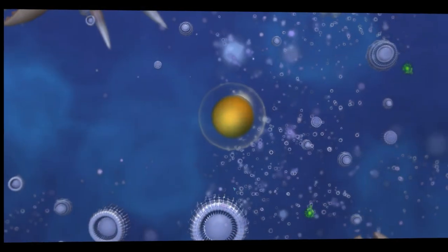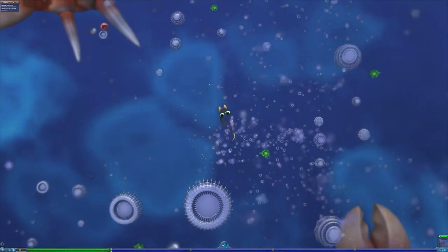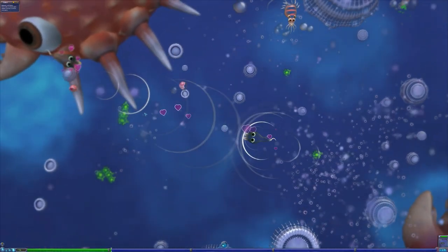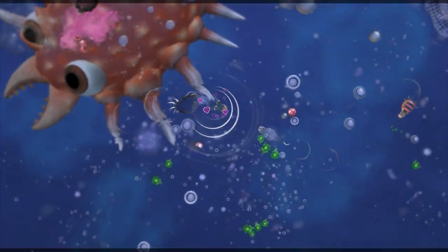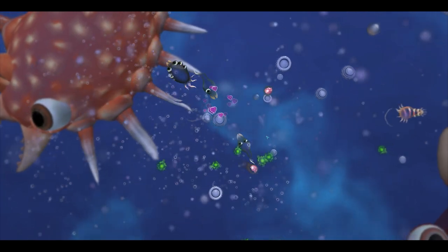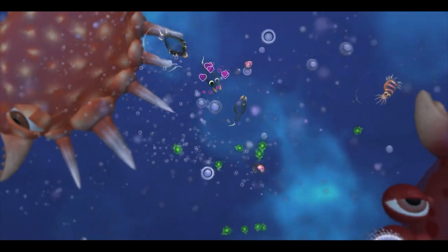You start life as a single-celled organism and eat your way to being a more complex life form, capturing DNA to be used in the creature creator. Anytime you want to upgrade or redesign your creature, you mate with another of your species and create a new mutant baby with all the new changes, which the rest of your race immediately copies.